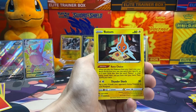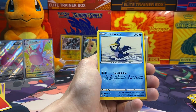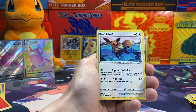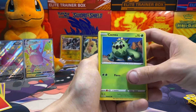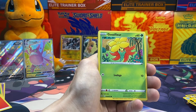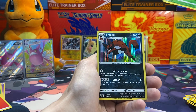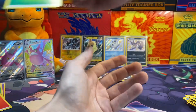Two packs left — I need at least one more big hit and I'll be happy. Rusted Shield, Cramorant, Nickit, Eevee, Chudle, Cacnea, Gossifleur, Dartrix — and a holo Thievul. Not shiny, just a holo. All right, last pack — we need something here.